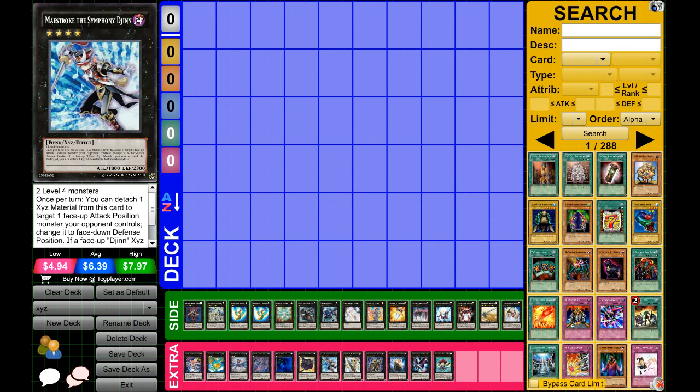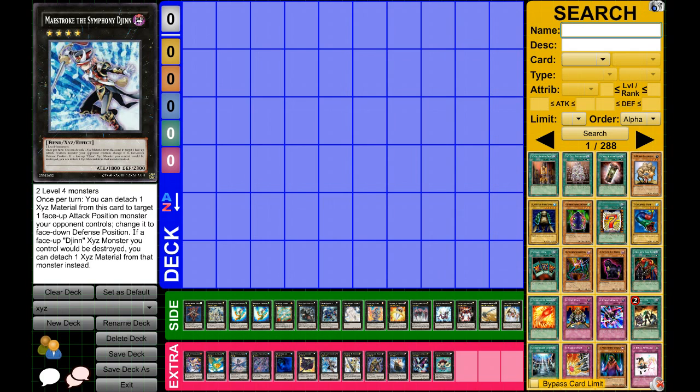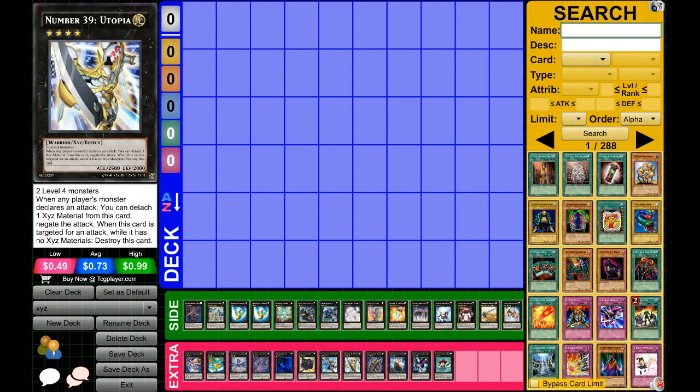Next up, Maestroke the Symphony Djinn. This card is another stalling card but it has decent attack and defense. It also can beat over Katastor, which has 1,200 defense. Maestroke's effect is: once per turn you can Book of Moon one of your opponent's monsters, but it has to be in face-up attack position — if it's in defense position you can't use the effect. He also has an effect to protect himself: if he would be destroyed, you can detach a material instead.